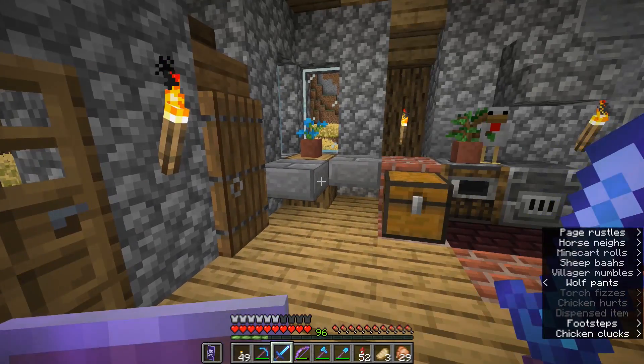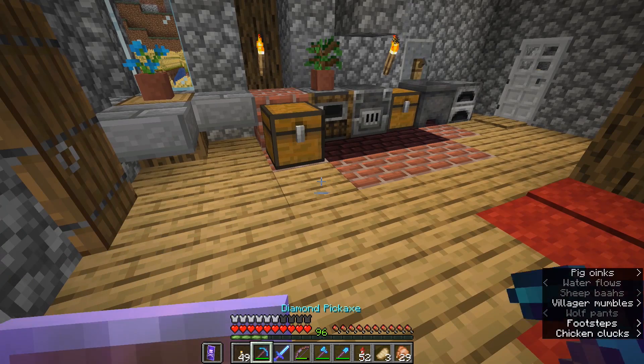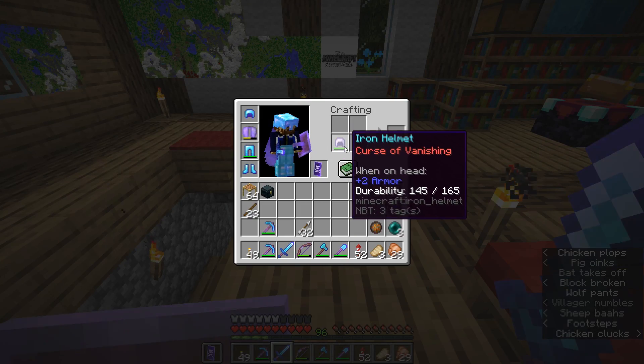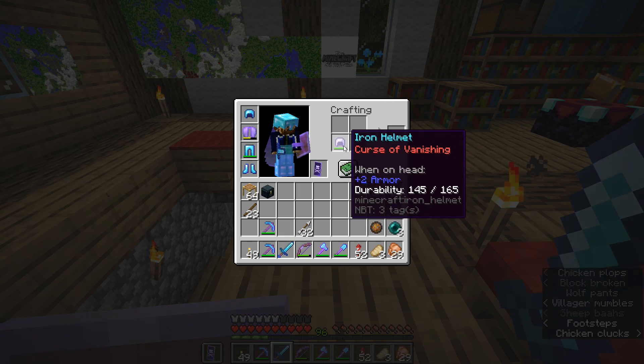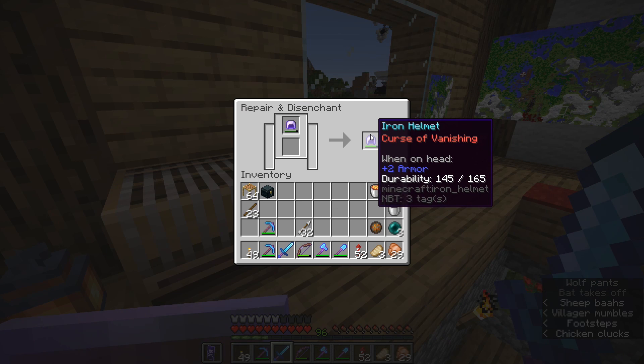Alternatively, you can use splash potions of healing to kill zombies and skeletons from a spawner, then switch to the tool you want to mend. Is there a way to remove curses? If you combine items in your crafting interface to remove all the enchantments, that should get rid of curses, but you can't remove curses using a grindstone like you can with regular enchantments.